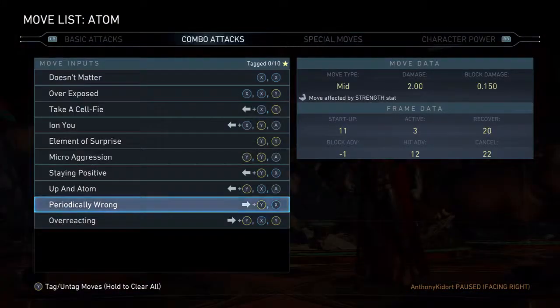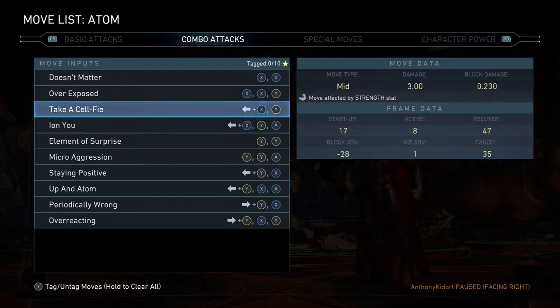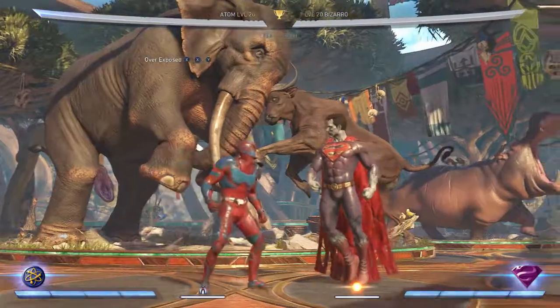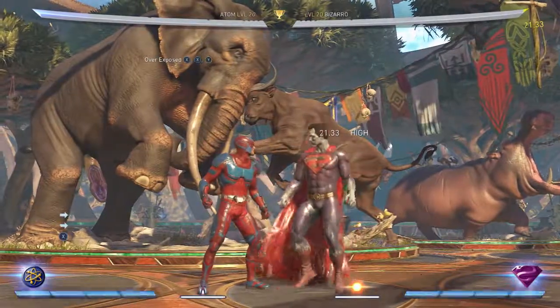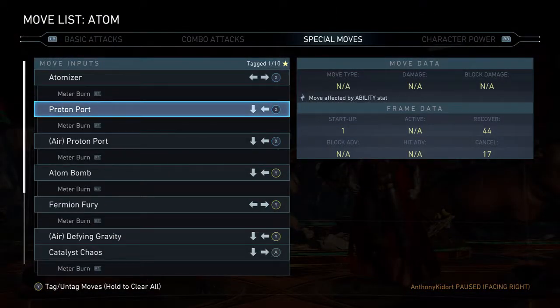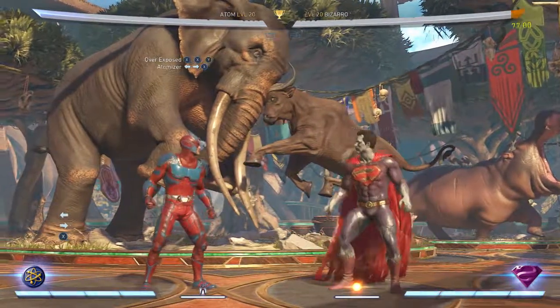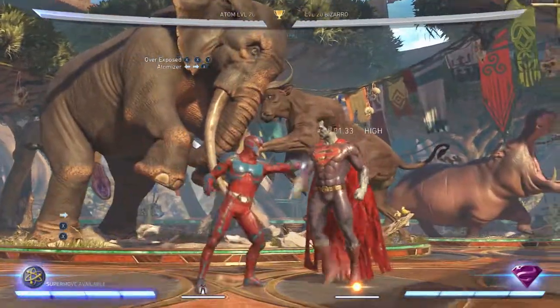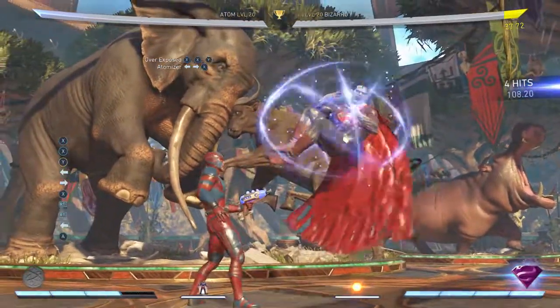We're gonna start the first combo at 30%, which is the easy one with one bar of meter. You start with one, one, two — which is overhead, and it's high, mid, high, mid, mid. Very simple. Then you're going to do the atomizer, which is forward, back forward one — but you're gonna meter burn that, which is gonna bring them up in the air. So: one, one, two, back forward one, meter burn — just like that.